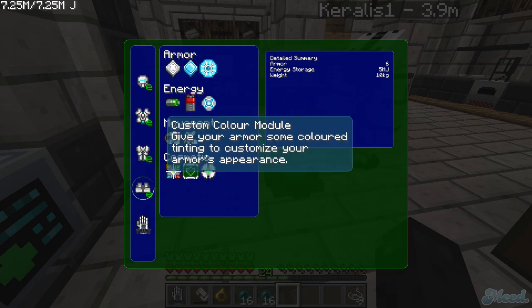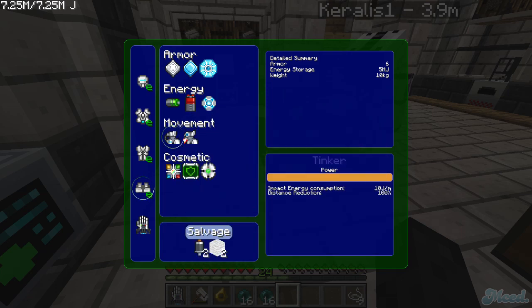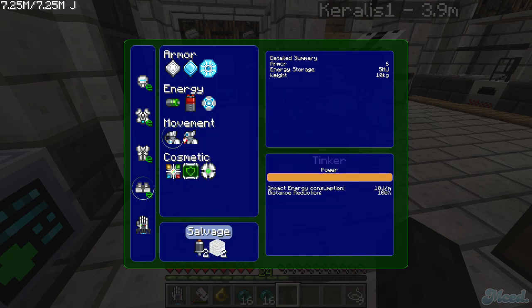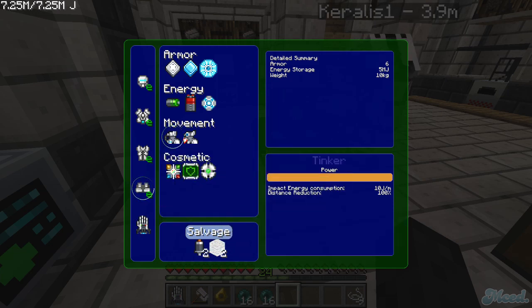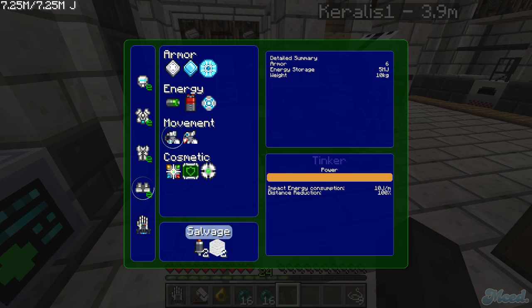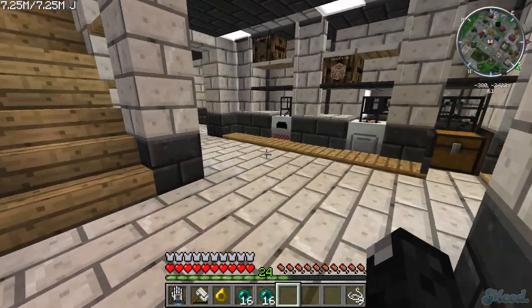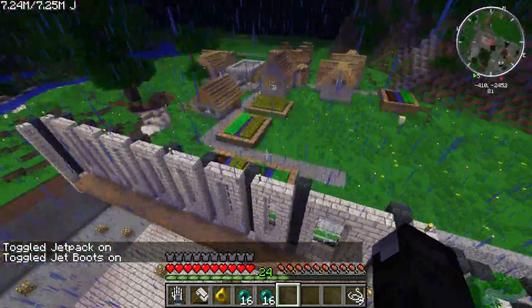On the boots: shock absorber and jet boots — install both and max them out. The thrust maxed out. I can't install the shock absorber — I need white wool? Yeah for some reason. I'm a speedy guy but I'm stuck in the basement — this is too speedy for me.